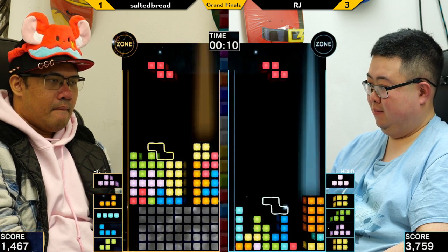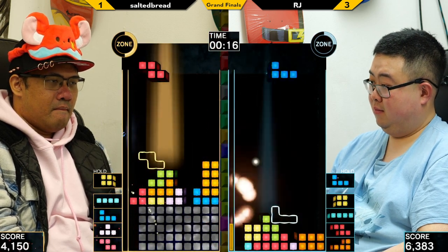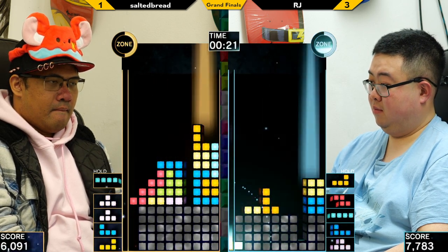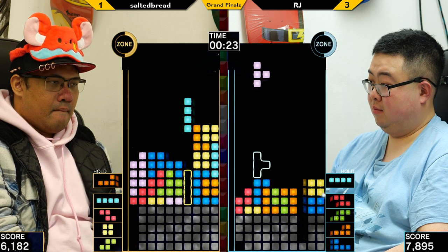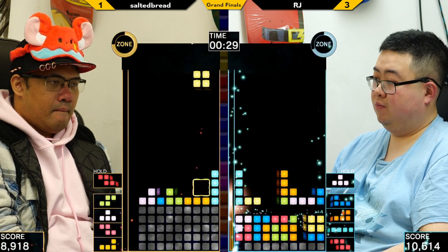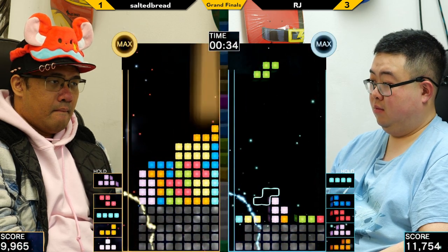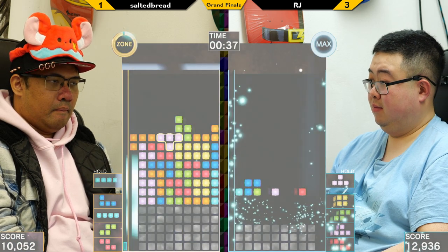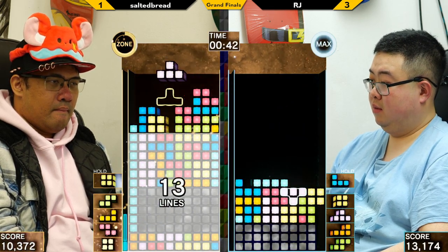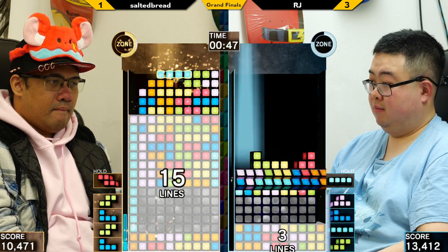It seems like RJ is counting to four very nicely in the down stack, but Salted is choosing to go for some very risky setups at the top of the board. RJ is definitely going with a safer option of counting to four — it could potentially be what's making the difference. When both of them are clean, they're going to trade blows, but it's really when the misdrops happen where there's a lead change. It's important that Salted chooses when to play those risky setups wisely — when he's trying to finish RJ off but RJ isn't really in danger, Salted puts himself on the back foot.